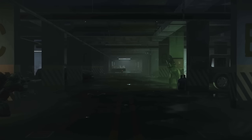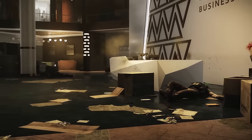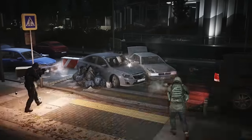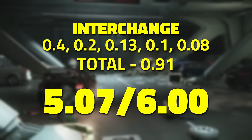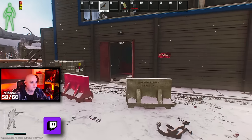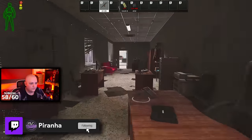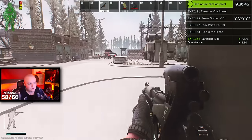For me, Customs was the most confident choice and the best. After that it's purely down to what you're most confident with when it comes to Interchange, Streets, and Lighthouse. I don't like Lighthouse so I haven't extracted from there yet. What I did was extract from Interchange five times for a total of 0.91 scav rep. On Interchange you want to bring a not-the-best loadout because you can sprint straight there if you get a spawn that's close.